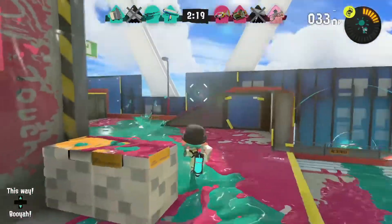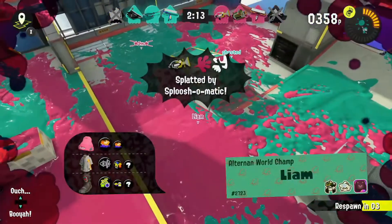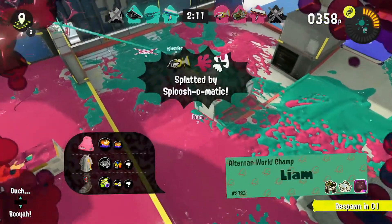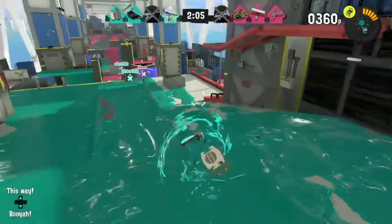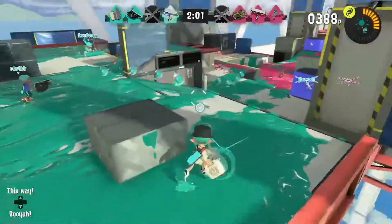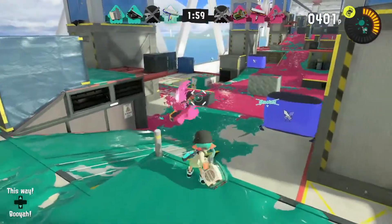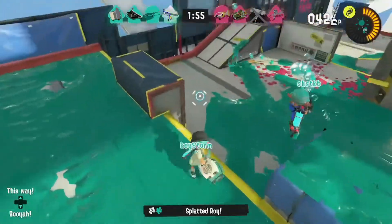The weapon does have a slow fire rate, which can be a problem when you don't have much turf on your side. You will not be able to create the turf needed to get away, and the slow fire rate is bad at close range — you might not be able to get off two shots before being splattered by a fast spray weapon. The low mobility is also a disadvantage at close range, so try to avoid close-range fights if possible.